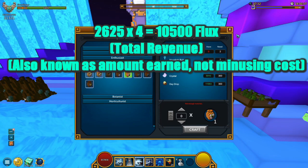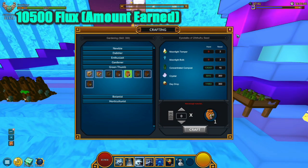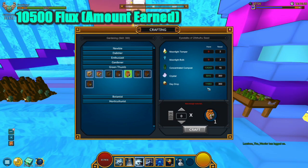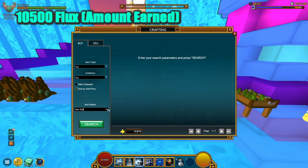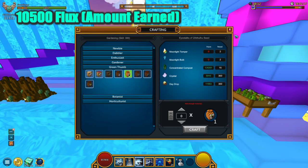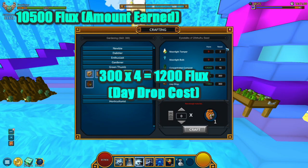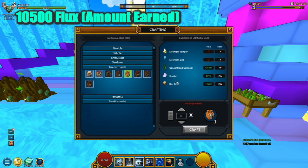We're going to keep that 10,500 flux number in mind and now take a look at the cost to actually craft these Eyes of Cubic Loose seeds, because we will take total revenue minus total cost to get total profit. Starting with the Day Drops — we are going to require a total of 300 Day Drops. Heading into the market and searching Day Drop, they are priced at about 3.5 to 4 flux. Using the upper bound of 4 flux: 300 multiplied by 4 gives us a total of 1,200 flux for the Day Drops.